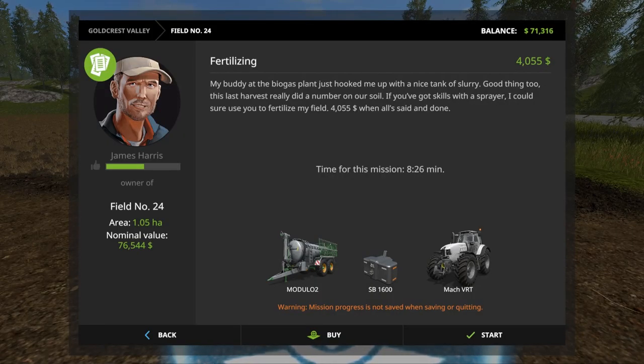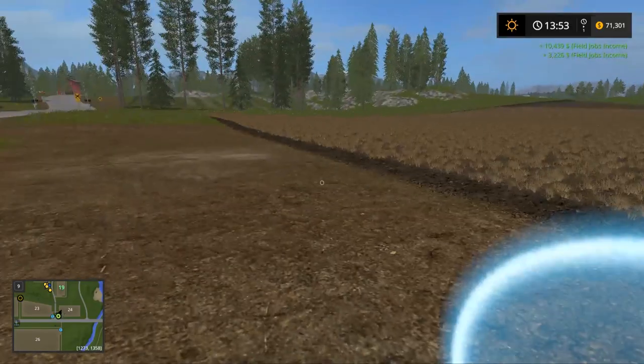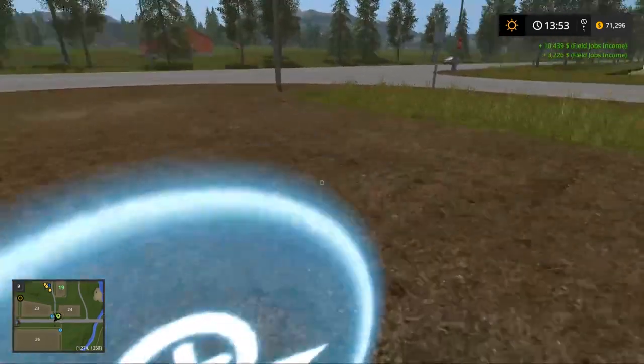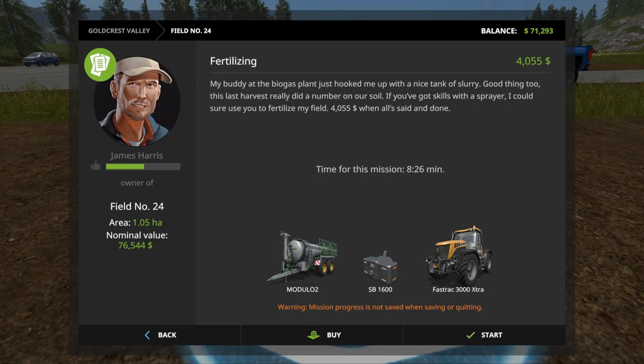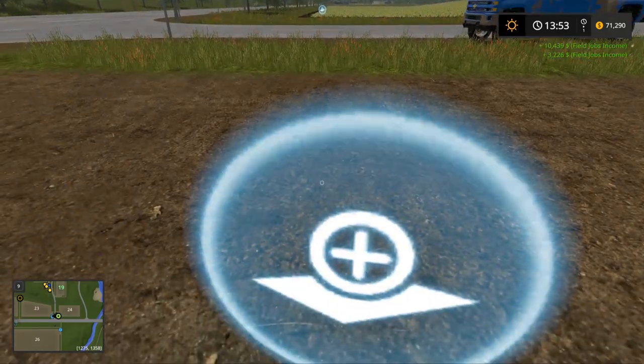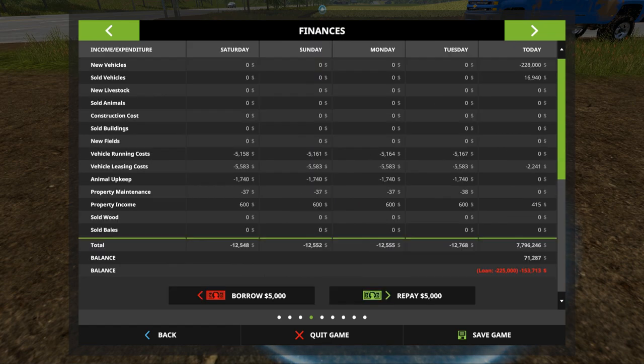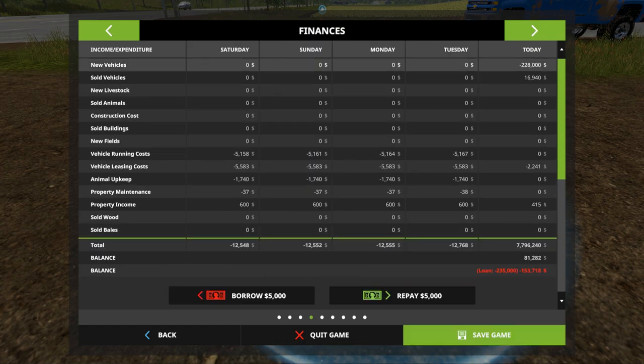I've been doing quite a bit trying to get extra fields, so I think I'm gonna buy field 24. We dropped the loan amount down quite a bit — the last thing I did dropped it from 78 and a half to like 76 and a half, so it's not too bad.